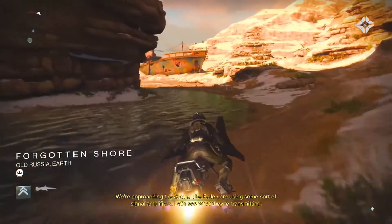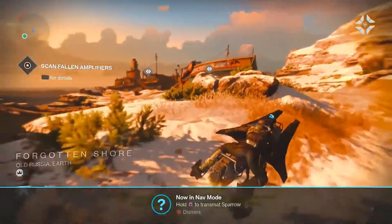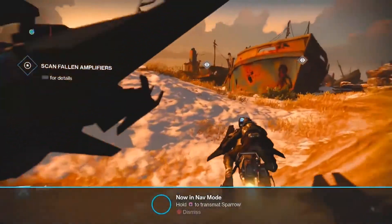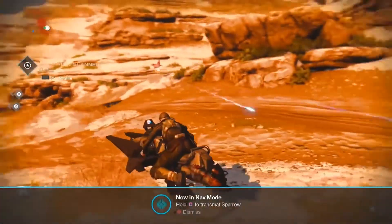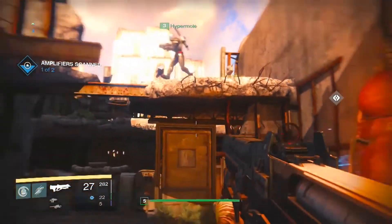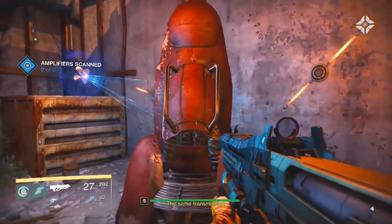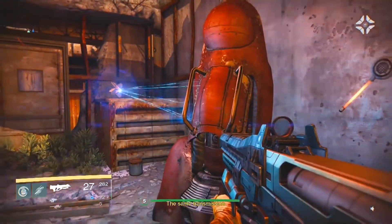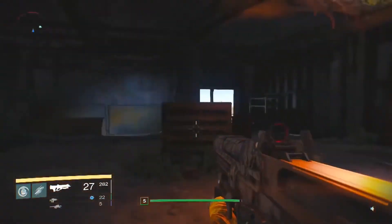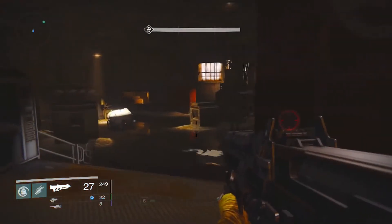Once you do so, you are tasked with heading back to the Cosmodrome to investigate Fallen arrays on the Forgotten Shore. The shore is miles away, so you fight through Fallen and connect with the old Guardian vehicle grid, receiving a Sparrow — a vehicle used by the Guardians. You arrive at the Forgotten Shore, defeat the Fallen protecting the arrays, and your ghost finds that the weird signals are coming from the terrestrial complex of Skywatch, an old golden age communication center.